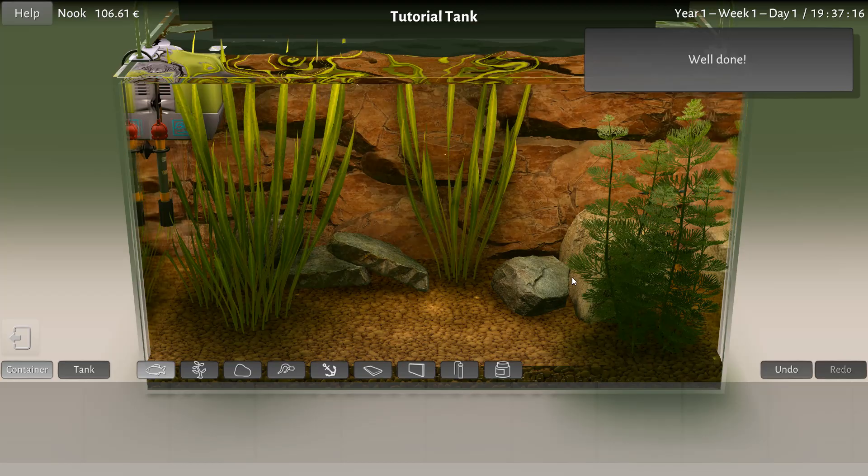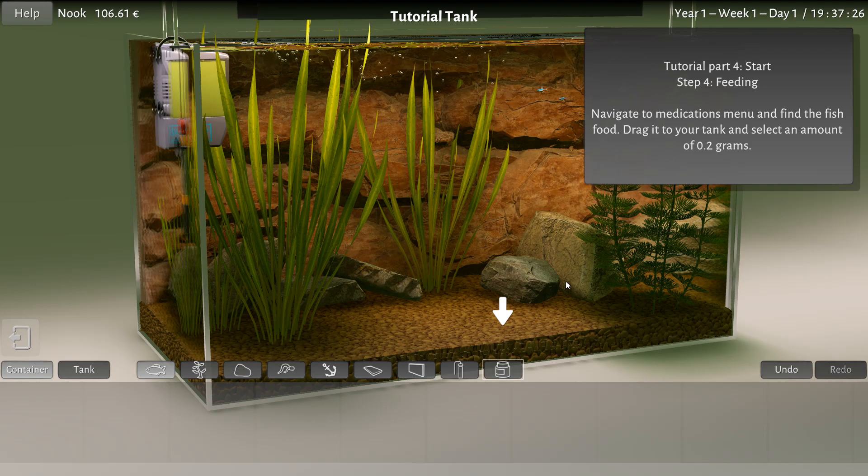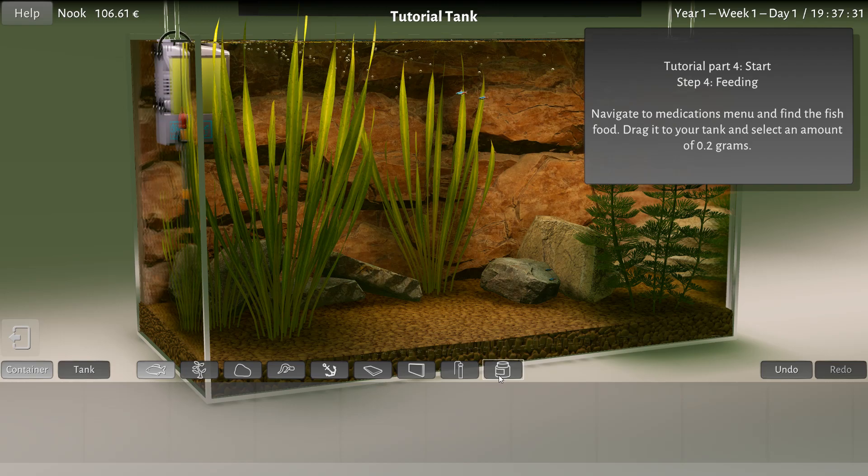Now what do fish need? They need food. We can just come in here. We can click on them, I think. Oh, we can. This is my Carolina fanwort. Actually the stress is really high — you're not happy here. These guys are super happy. What's wrong with you? Let's go get these fish some food.